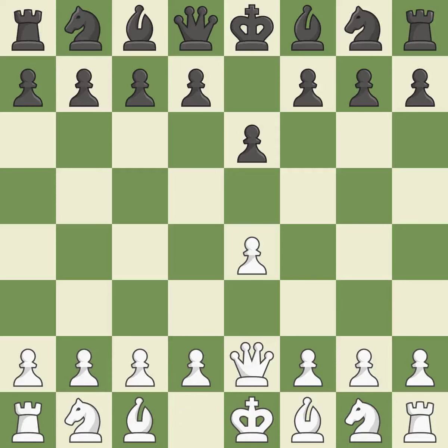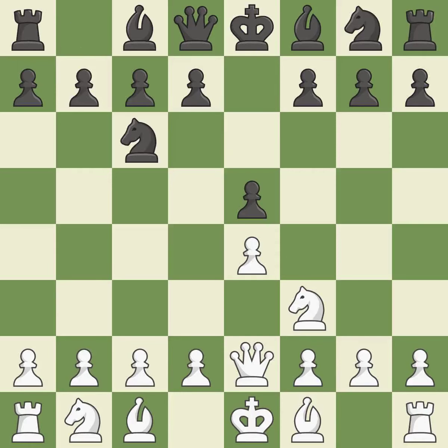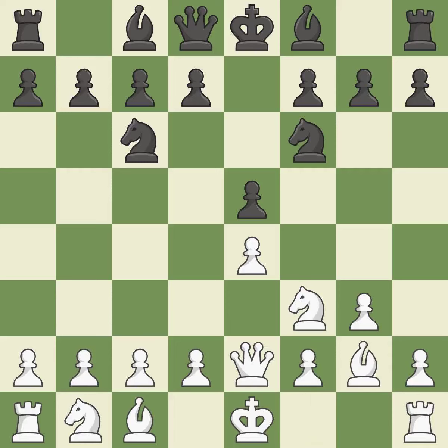The uncommon move Qe2 blocks the light-squared bishop while defending the e4 pawn. By doing this, a knight moves out of its beginning square and into the action. A pawn that was being attacked and had no defenses is now protected. It is the final book move. This develops a knight from its starting square, activating it. As a result, the bishop grows and gains flexibility on the long diagonal.